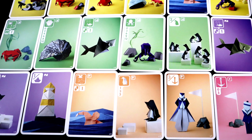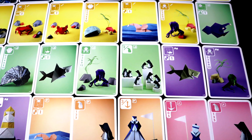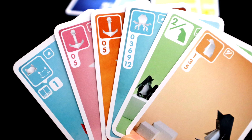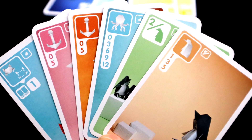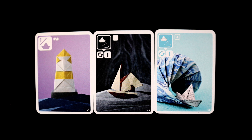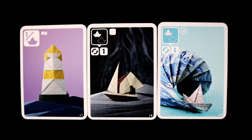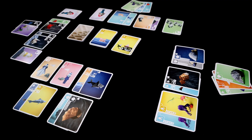Sea Salt and Paper is a simple deck of 58 cards, but like all fun card games, those 58 cards bring a lot more than the sum of those parts. And in this case, that is saying a lot, as those parts feature the most amazing nautical themed origami you have ever seen. We will get back to gushing about the artwork in just a minute, but first let's look at how it plays.